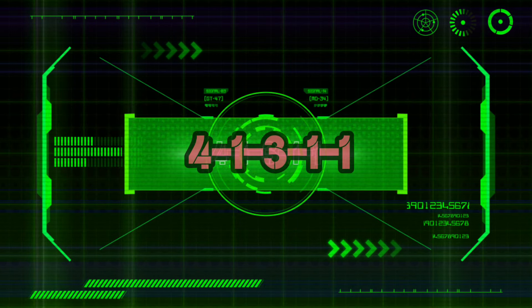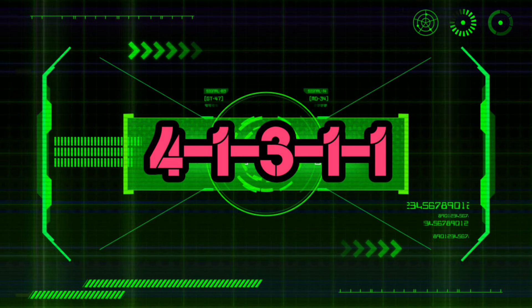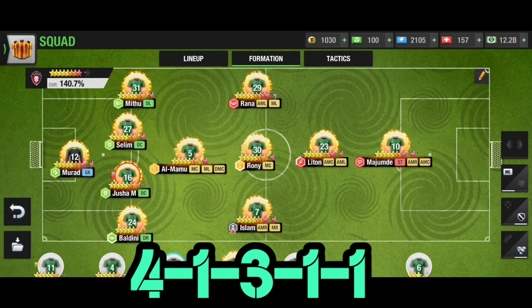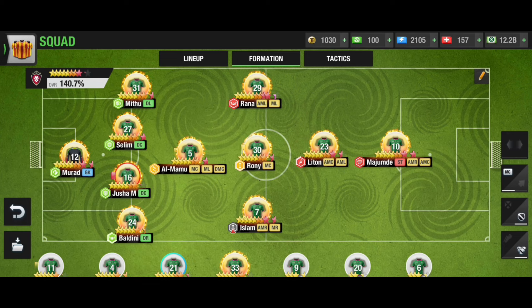Today's number 3 is the 4-1-3-1-1 formation. The 4-1-3-1-1 formation is basically the best version of the 3-1-4-1-1 formation. These two formations are very similar in terms of their action, but there is a slight difference in defense. The 3-1-4-1-1 formation is not so good when it comes to defense.